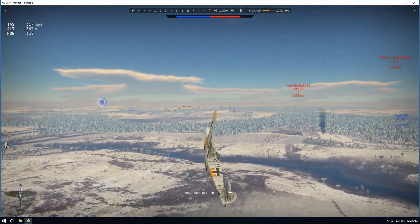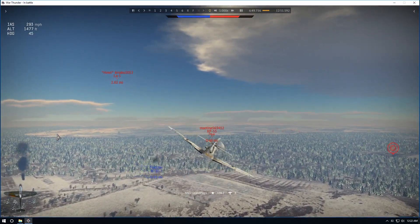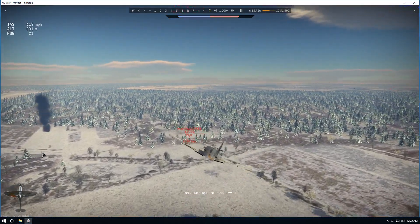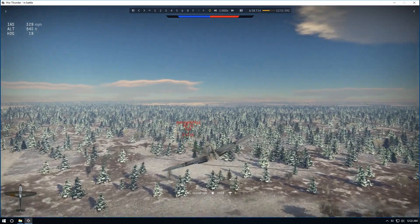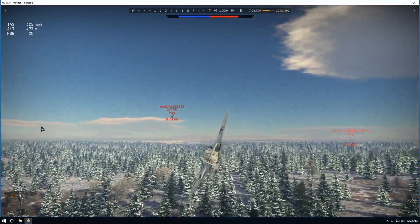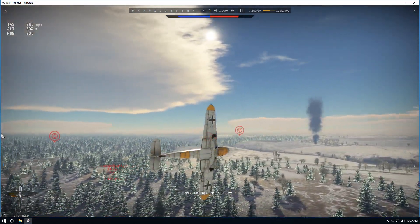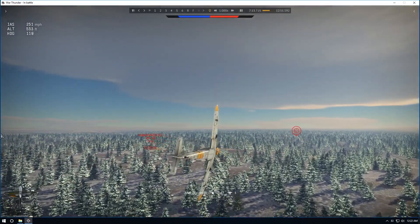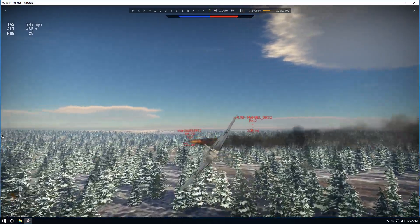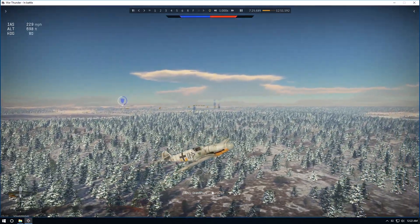We look around — there's that XP-55 and we're on his six, which is a good thing. We engage him but he's hard to hit; the XP is pretty squirrely. Looking at their stats you wouldn't think they'd be that great, but for some reason they are. Watch that DE over there. We get a couple hits — oh, my teammates, don't shoot me! We get some flaps, turn around on him, and get him on fire. We make sure he's dead — boom, now he's going to burn out. He's dead and that gives us kill number four.